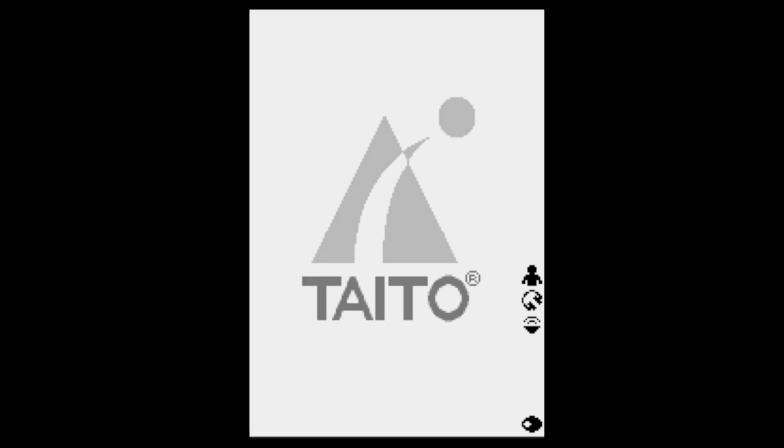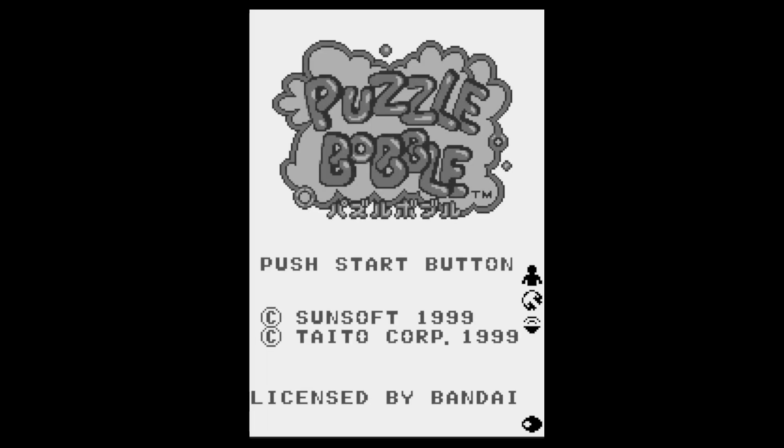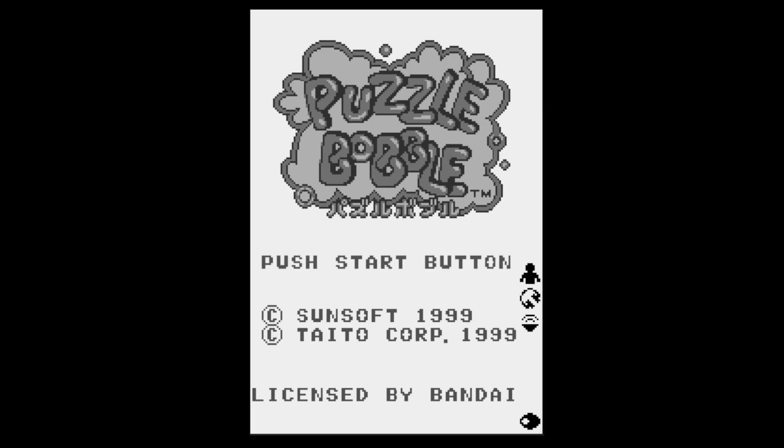Polybius3UK here and welcome to today's game day video. Today's game is by Taito and by Sunsoft. This is Puzzle Bobble — a WonderSwan black and white version. This is Taito Corp 1999, licensed by Bandai. Let's start the game and see how this one compares to other versions of the game.